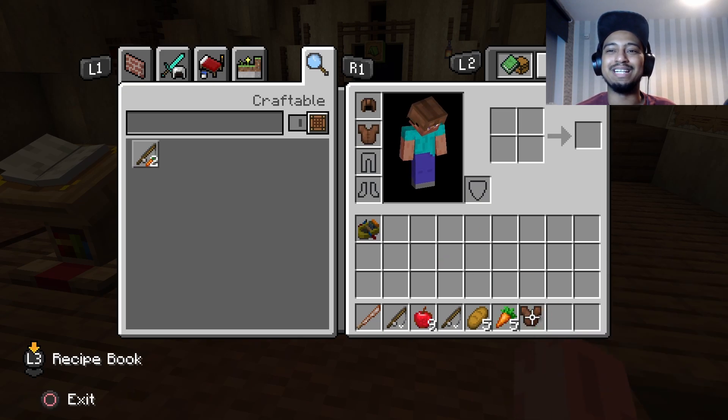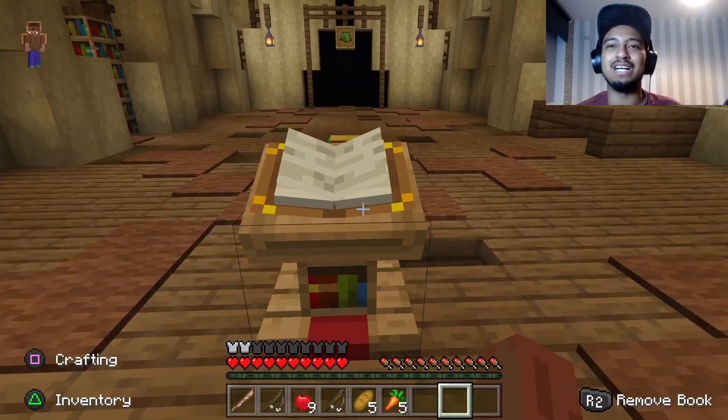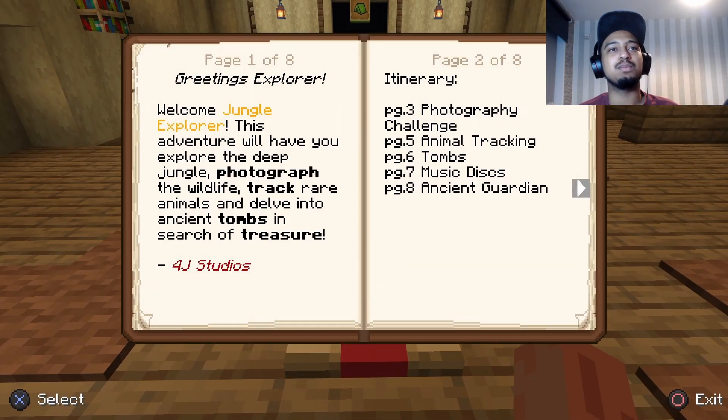Right, let's read then. 'Welcome, Jungle Explorer. This adventure will have you explore the deep jungle, photograph the wildlife, track rare animals, and delve into ancient tombs in search of treasure.' Oh, it's like Zephyr! Itinerary: photography challenge, animal tracking, tombs, ancient god... oh god.